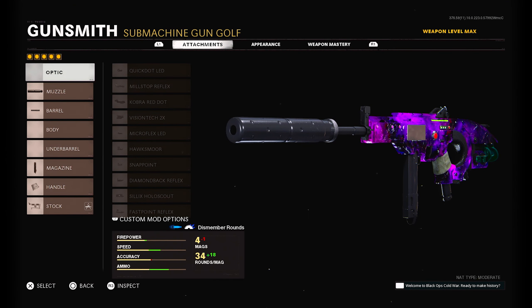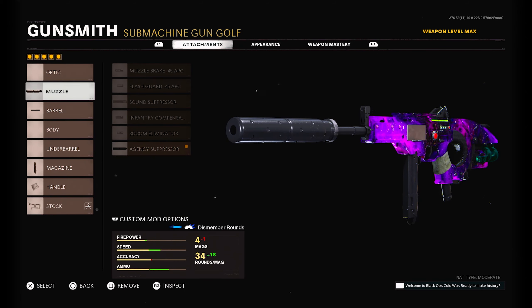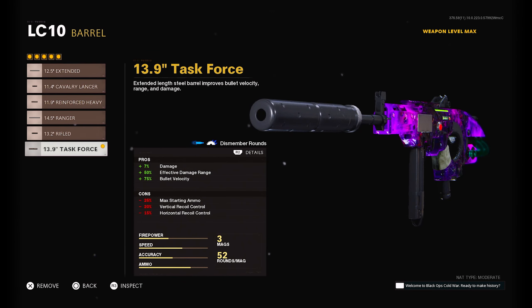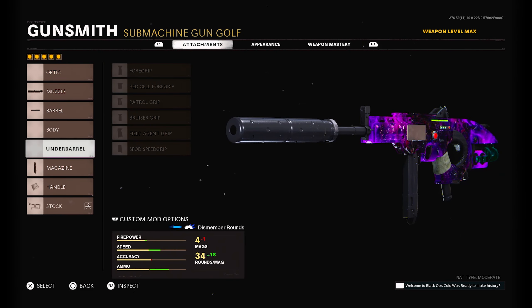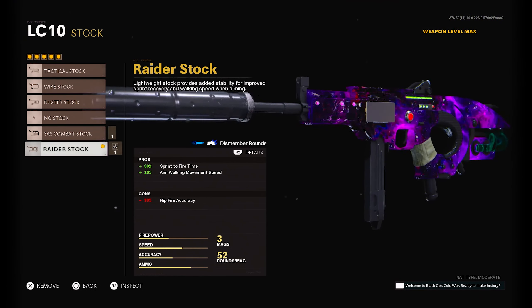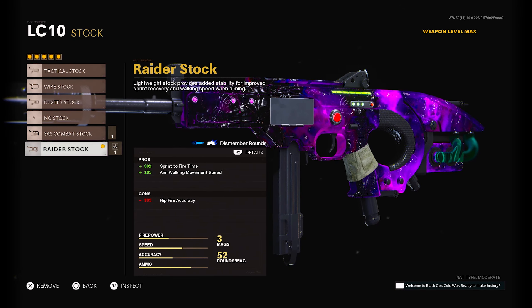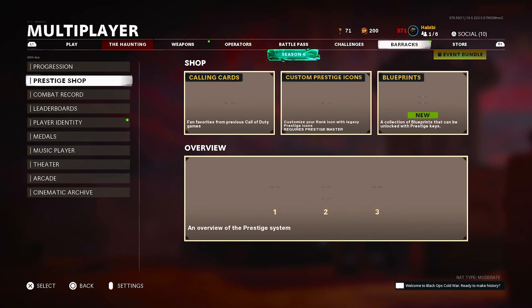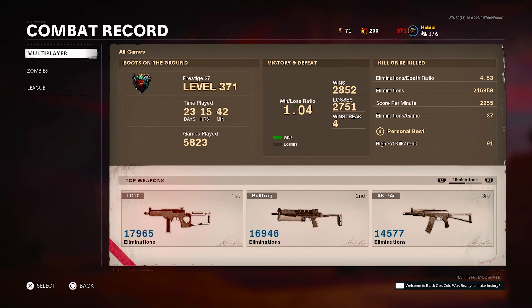The next gun is the LC10. It was a little overpowered when it first came out and got nerfed partway through a new season, but it's still good. The class setup is the Agency Suppressor, the Task Force barrel, the Salvo Fast Mag, and the Raider Stock. This is actually my most used gun — I'm going to show you — almost 18k kills. Definitely love and use this thing a lot.